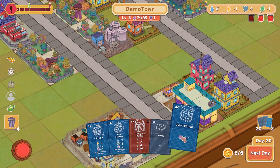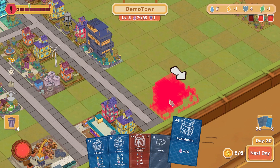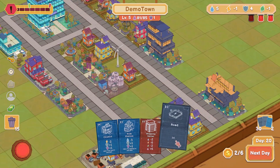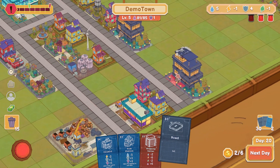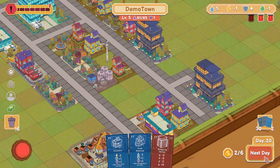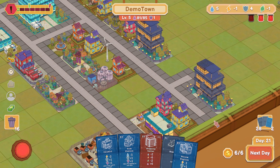Residents plus 10 — put you over this way. Roads — we can start building our roads probably out this way, should be fine. Can't afford any of this, so we're going to go to the next day. We still draw two cards, right? Yes, we do.